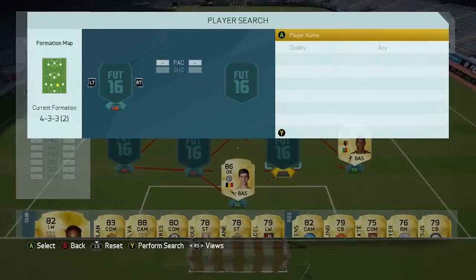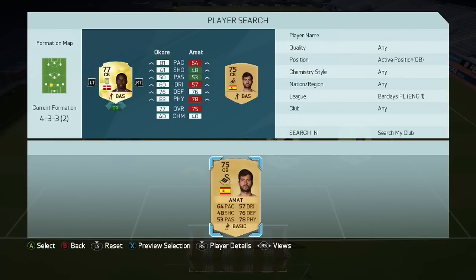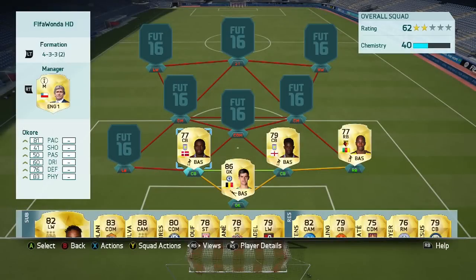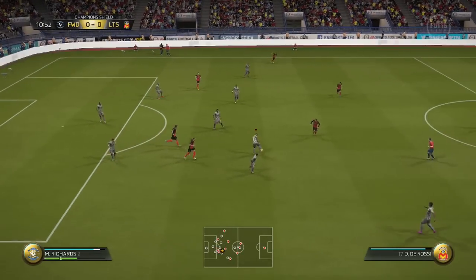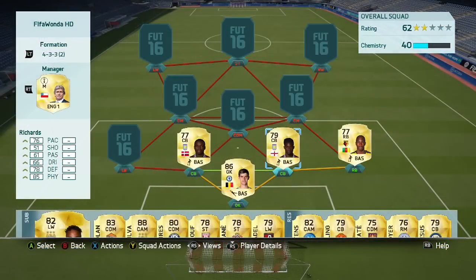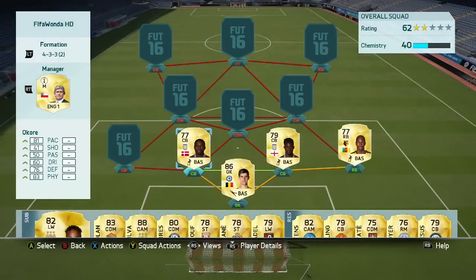At centre back we have a very strong and fast pairing of Richards and Okore. These guys are fantastic, phenomenal defenders with good defending stats, but the pace and power could not be exemplified more in a partnership like this. Both have 90 strength — 76 pace for Richards and 81 for Okore. Throw in decent defending and the strength and you have a brick wall that can chase you all over the park. Great in both boxes and in the air. Not too expensive either.